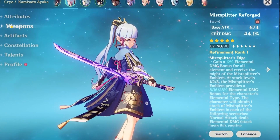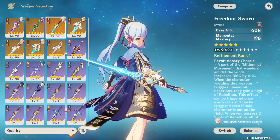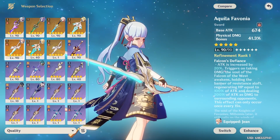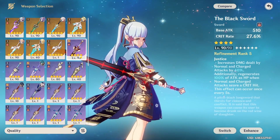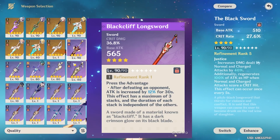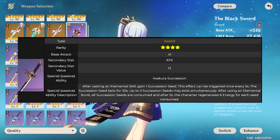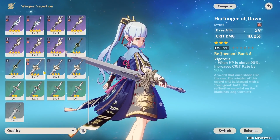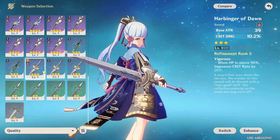For Ayaka's weapon we have the Mist Splitter Reforged, which is basically her best-in-slot weapon. Any other five-star weapon is good too, unless it's the Freedom-Sworn or Aquila Favonia which don't benefit Ayaka much. The battle pass weapon and the Black Cliff Longsword are good options to increase her crit rate or damage. For F2P players the best weapon is probably the Inazuma craftable sword, and the best three-star would be Harbinger of Dawn for its crit damage and crit rate — great for players not yet at endgame level.